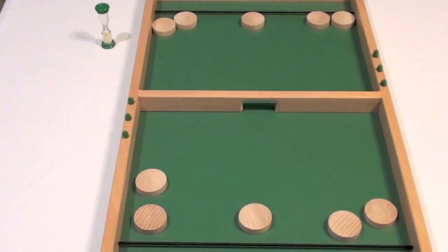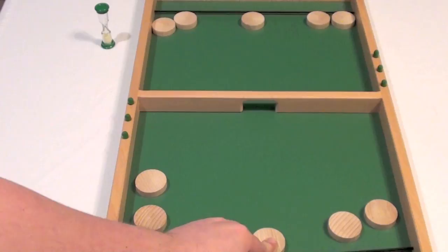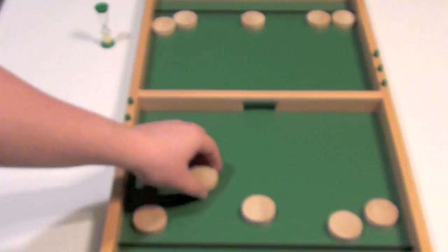Here you can see the board and pieces for Les Passes Trap. The first thing you'll see is this large board area — a green board with a center hole that passes between the two sides. The objective is to get these discs through that hole onto the other side. The game also comes with these nice wooden pucks — they're just wooden discs, nothing special about them, but they serve their purpose pretty well.